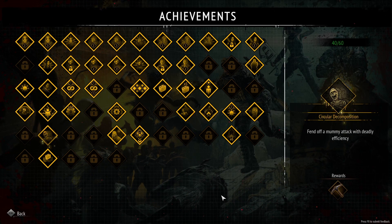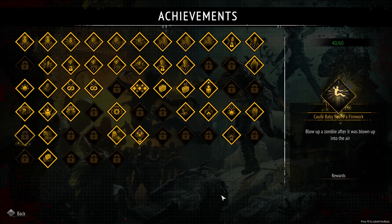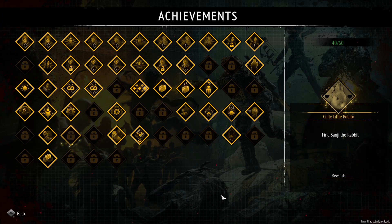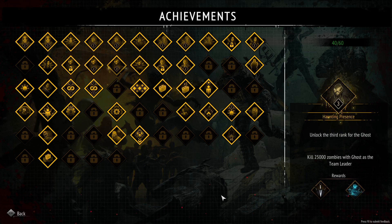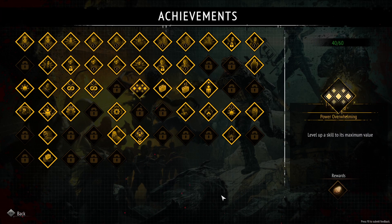They also brought in a whole lot of new achievements. Some of them I've done already, like Fendorf and mummy attack with deadly efficiency. There are some that people are struggling with, like myself — 'Cause Baby You're a Firework,' where you blow up a zombie after it's been blown up in the air, so you need a lot of explosives for that one. There's also a cute little potato achievement we discussed last night on the Discord, and we figured out how to do it. The first thing you need is to have unlocked the potato by leveling a skill to its maximum value.